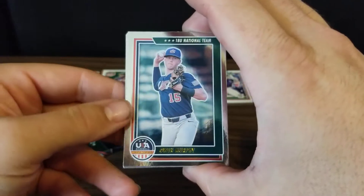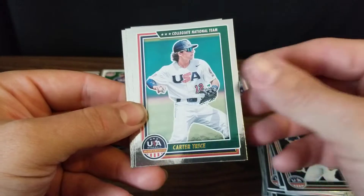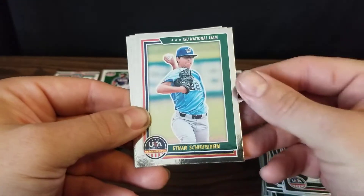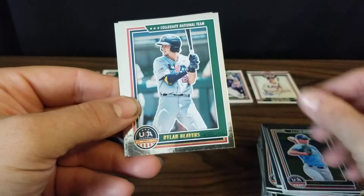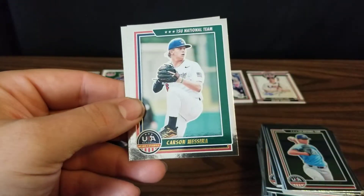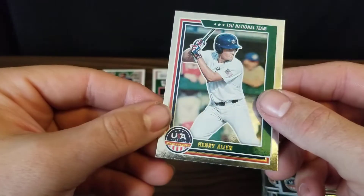Up next: Owen Murphy, a pitcher who went in the first round to the Braves at 20. We've got Carter Trice, Ethan Schifflebein, Dylan Beavers, Carson Messina, and Henry Allen.